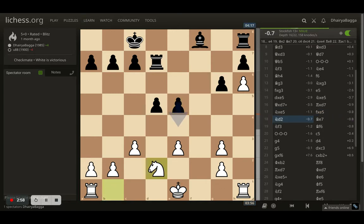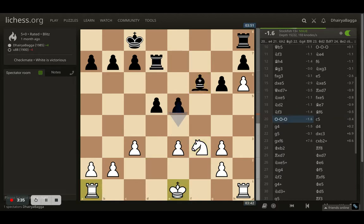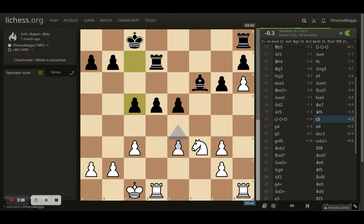I went with knight to d2 preparing to castle on the queenside. Opponent plays bishop to e7 and I place my knight on f3, preventing a move like bishop to g5 which would hit my pawn and tie down my rook to the pawn on h6. That's why knight to f3 — it also sometimes provokes the opponent to play e4, allowing you to plant your knight in the center. Opponent plays bishop to f6, I castle, and then comes c5.